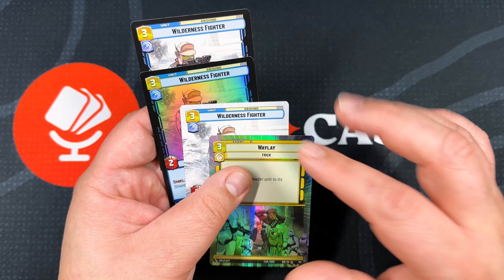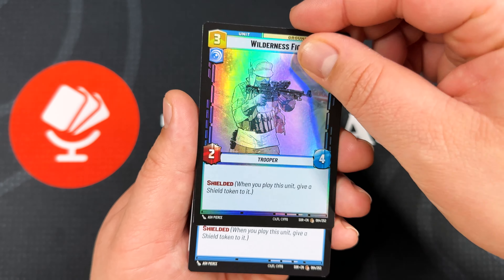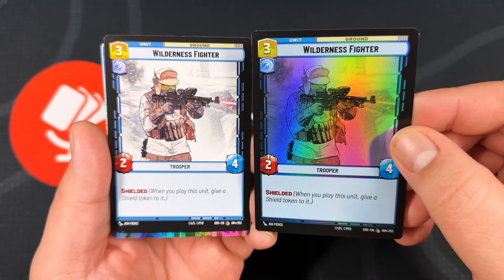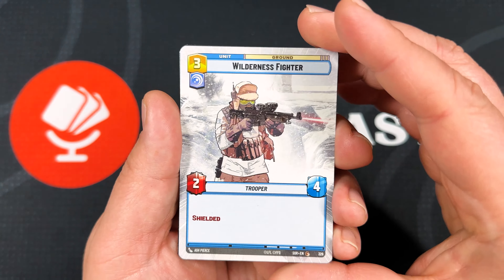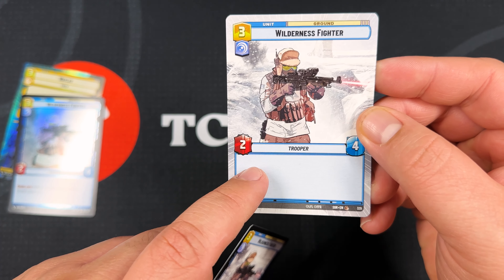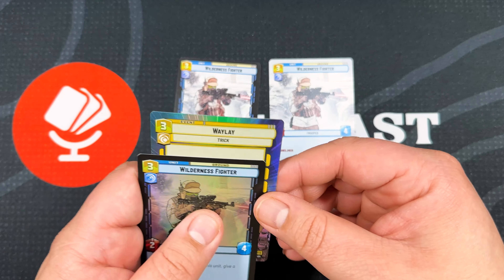Let's talk about the types of rarities inside of your card. Each card has four different potential rarities. Here is the base version — nothing special, just all of the standard printing. The next one up is going to be a foil version of the exact same card. You can see they look identical except this has that rainbow foiling going on. Next up is the hyperspace full art version. You can see that this has extended artwork on the sides and there are no black borders. They also condense the keyword and get rid of the additional text, so you're just going to have the ability text, not the text explaining it.